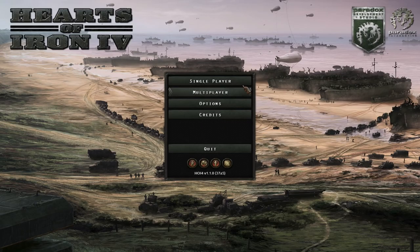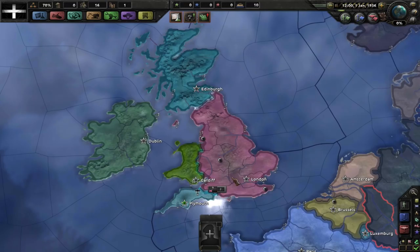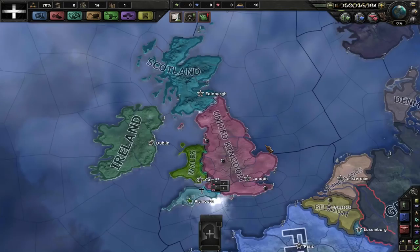Hello guys and welcome to a miniseries slash mod spotlight. This is a mod spotlight that will take several videos, so I'm calling it a miniseries. The mod I'm going to be showing off is the Home Nations mod, which gives you the opportunity to release the home nations of Great Britain — Wales, Scotland, the whole of Ireland, and Cornwall.